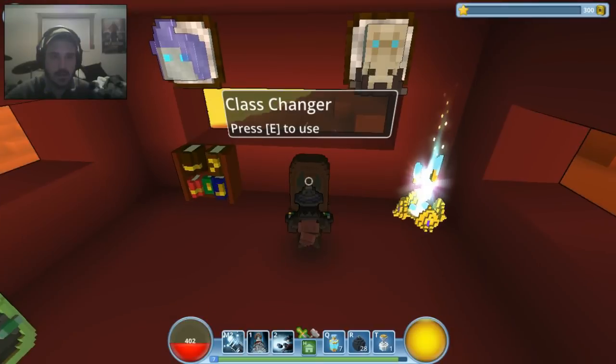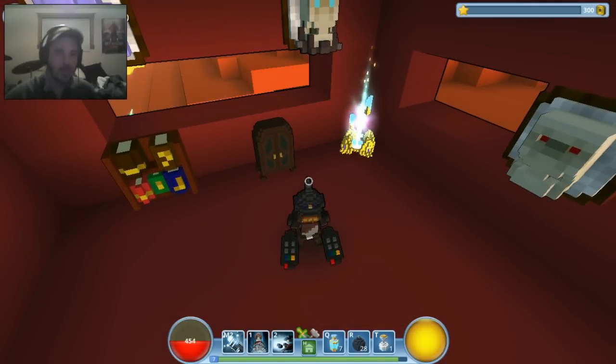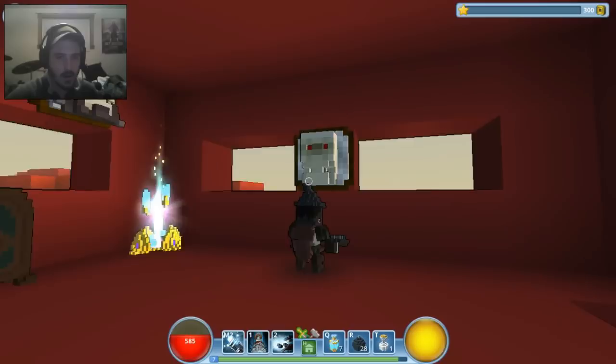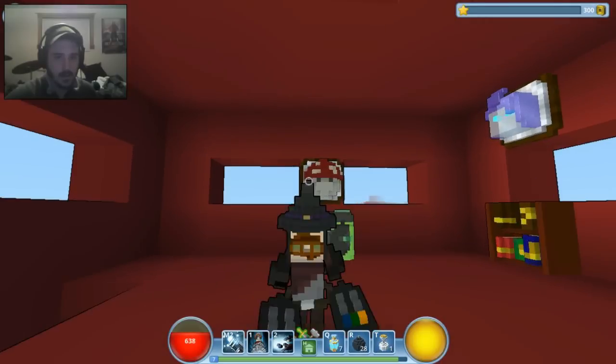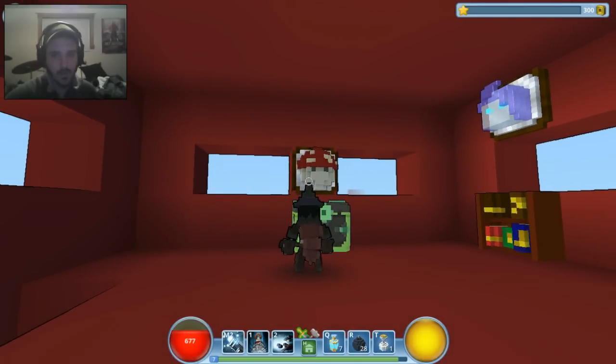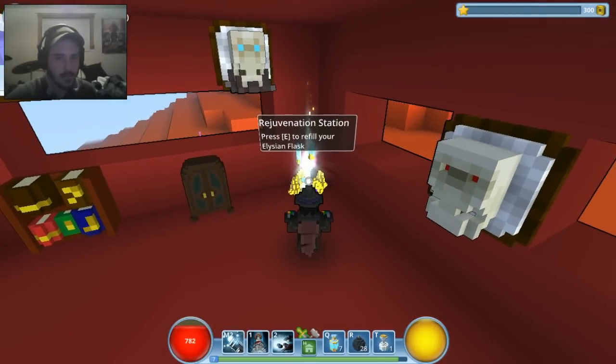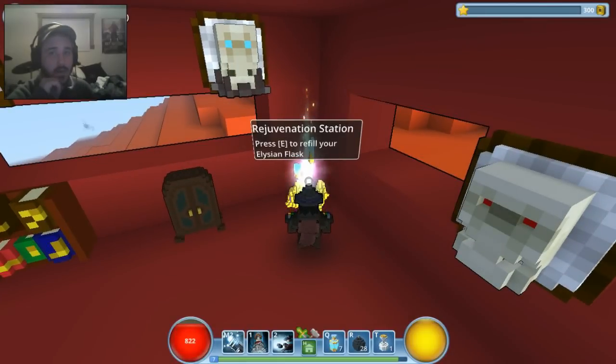Switching back to my Gunslinger because I saw a hornet down there. My health is half gone because my Gunslinger has more health. Those things on the walls are trophies for enemies I've killed — you kill a certain amount of enemies like the walking mushrooms and you'll get a trophy. The rejuvenation station refills your Elysian flasks — totally ripped off from Dark Souls by the way — and you can carry 12. Hit it and it refills them and also heals you.